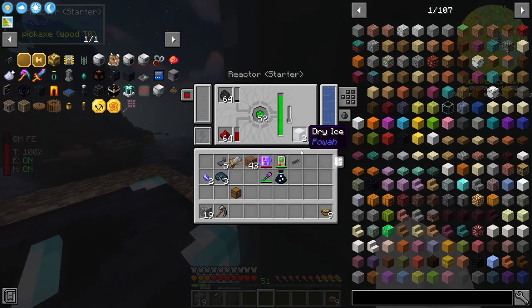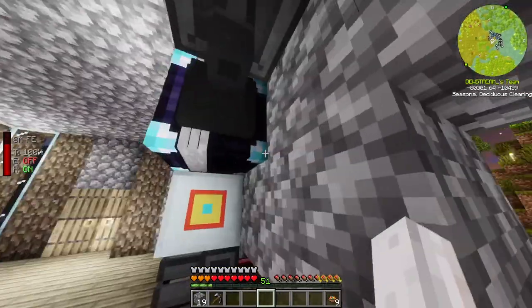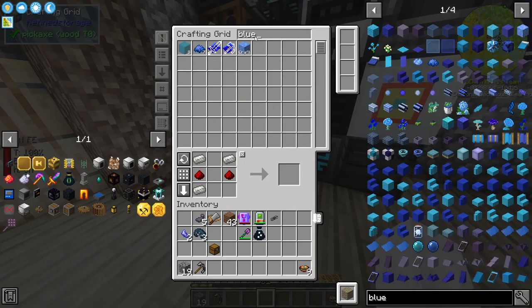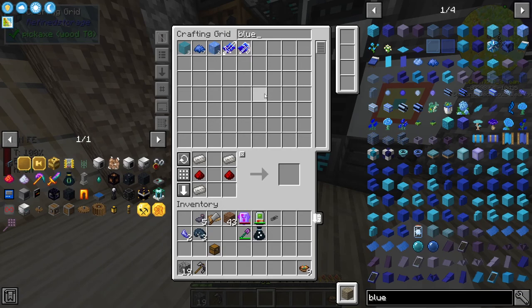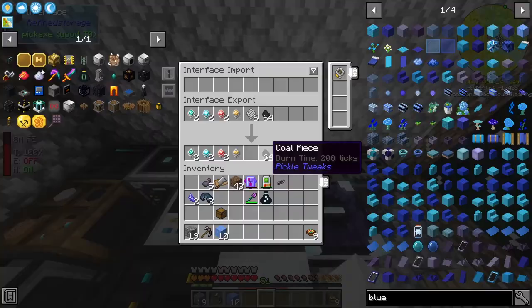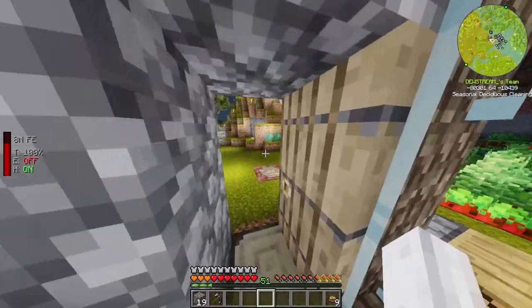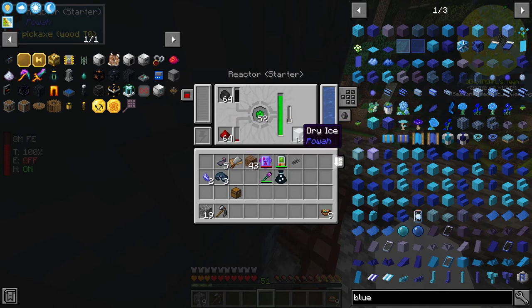We put the blue ice back in and we see it show up there - perfect, that part's now working. We also see dry ice coming in - that part's working too. Now we just need to maintain the blue ice, which we can do by searching for blue ice and asking for ten to be kept at all times. We got all ten - perfect. Let's ask for ten to be maintained, and these will go back into the system - it's automated. We've successfully automated it. The chest is full of redstone, which means we're getting more redstone.